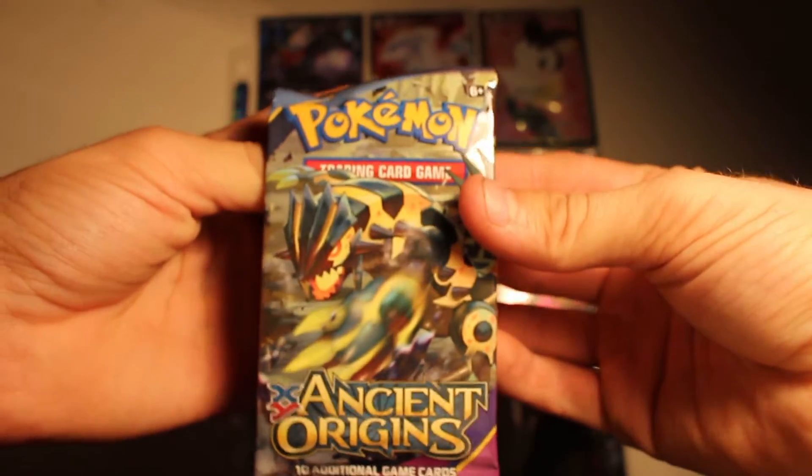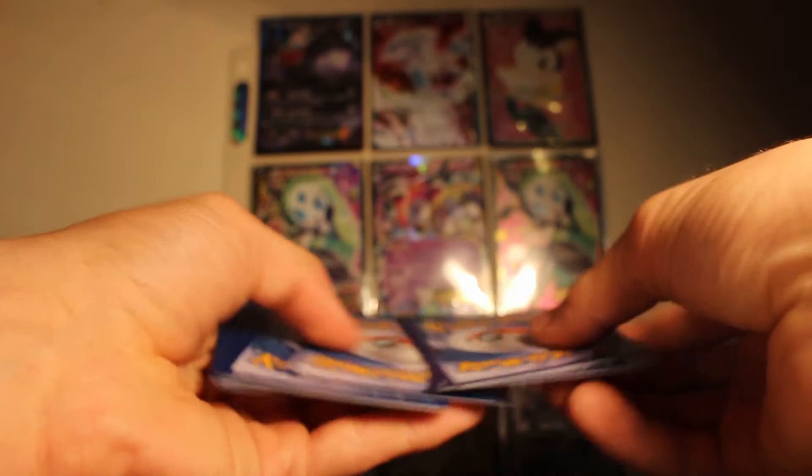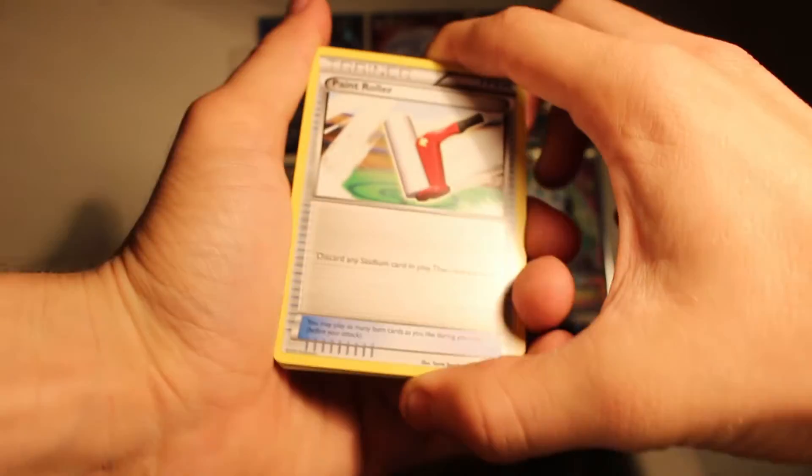Okay, so that's the first pack opened. God damn it. Alright, let's open this second pack — it's going to be a nice Groudon Ancient Origins one. Come on, come on — you know you want to give me a Lugia, you know you do. Three from the back, put them at the front. Come on, we can get it. We can get this Lugia.